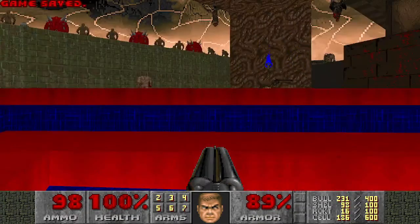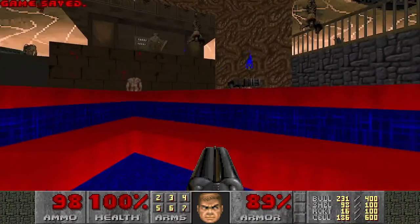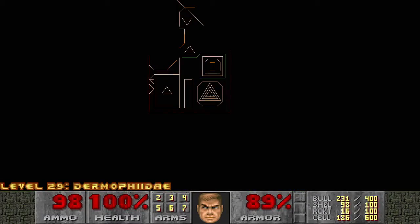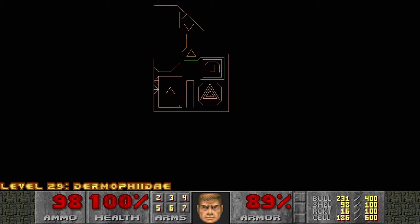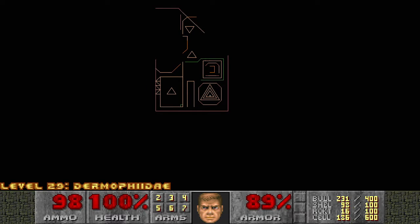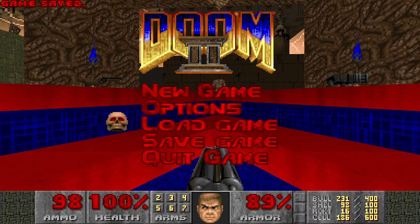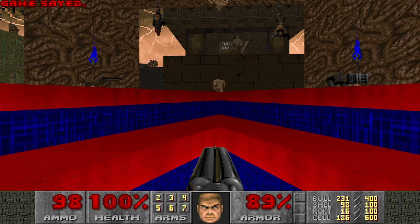That's a very colourful starting room with very much an obvious arena kind of ambiance to it. I can see teleporter lines all over the place. So Dermofidae will be our next map at 29.